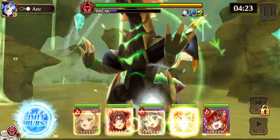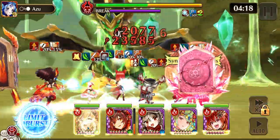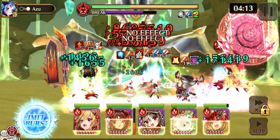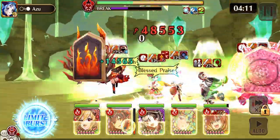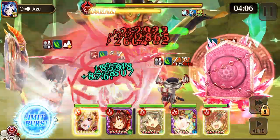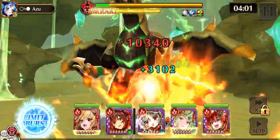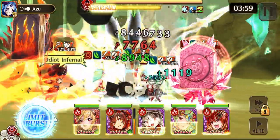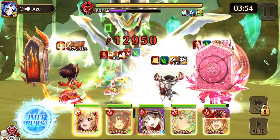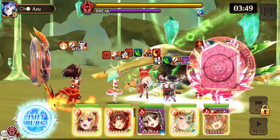It also inflicts earth wound for three turns. On his first HP bar he has, with himself and the other two with him, an attack barrier — so that means use more multi-hit weapons. On the second HP bar, he hits the exact same way: all of your party gets hit with earth attack damage, stone chain for three turns affecting Seer, Humans, and Elves, and earth wound. But the second HP bar has a magic attack barrier.